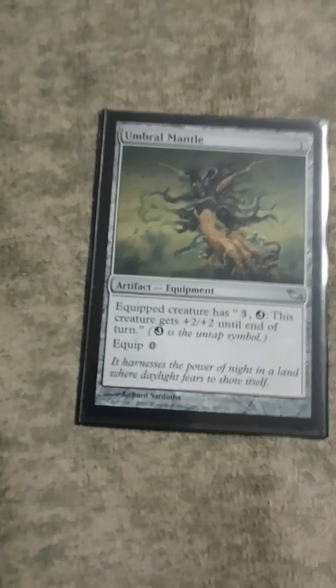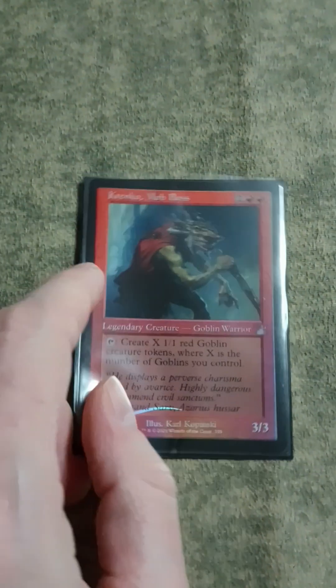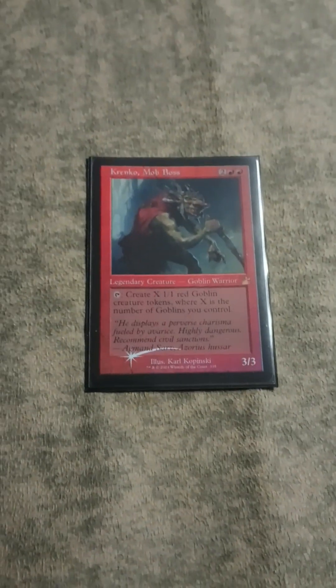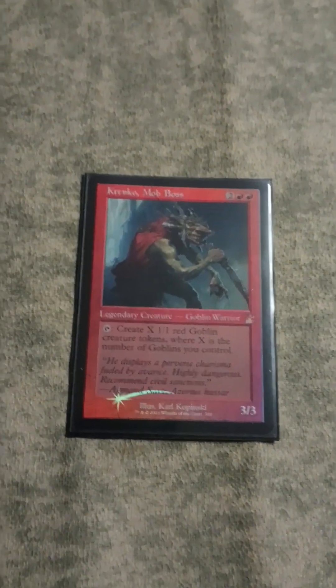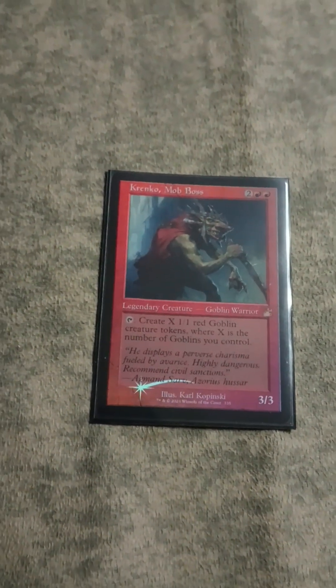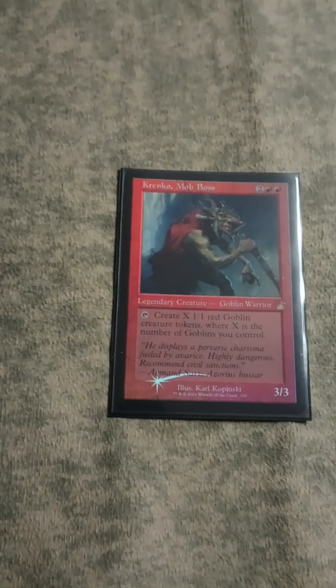And of course, Umbral Mantle - this card is sweet. It untaps your dude and makes him produce a lot of Goblins, a lot of Goblins. So that's basically it. Like I said, there's a ton of different things - think of Deflecting Swat or the like that you can play. I'd probably play those cards if I ever bothered to get them, but I kind of hate the fact that they even exist in some respects. Krenko is a super fun deck - a lot of old border cards now, and we can get even more. Big fan. I hope you enjoyed this video. Thank you for stopping by, and have a great day.